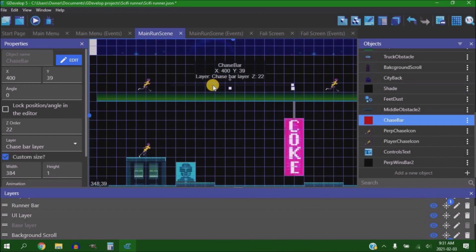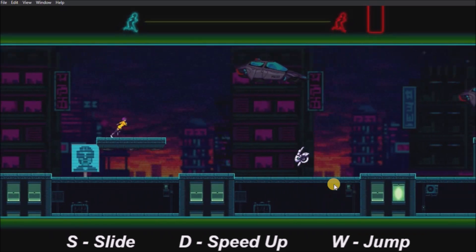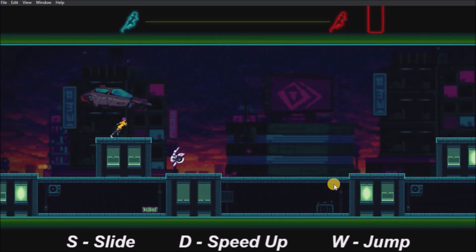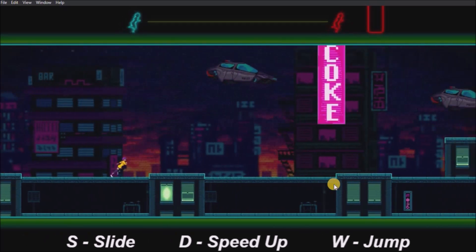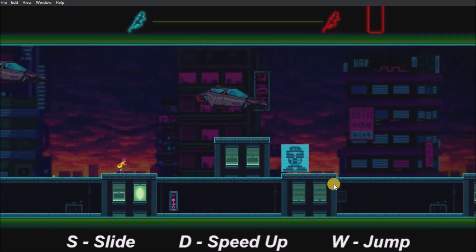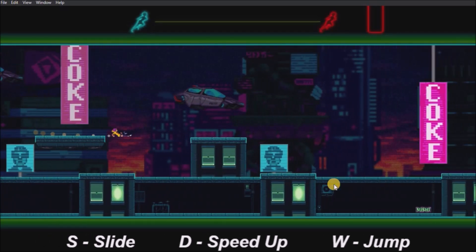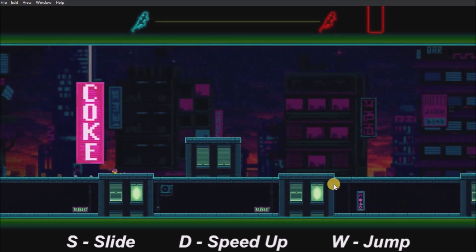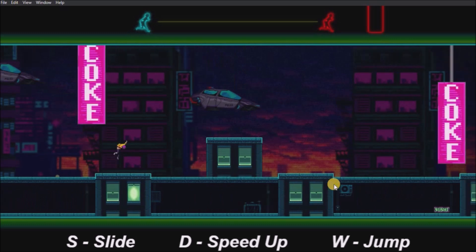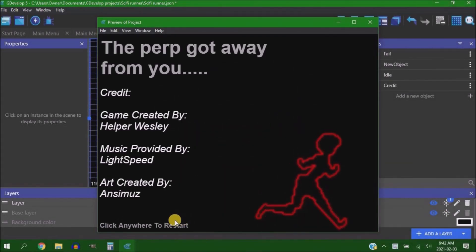Then I needed a win and fail state. Instead of just showing the number for distance to the perp, I made a bar on screen that literally got bigger or smaller based on the distance between you and the perp — the wider the bar, the bigger the gap, which is just a simple stretch effect. I took two blacked-out versions of the main character and put them on either end of the bar, one blue and one red to represent you and the person you're chasing. You win if you and the perp touch, and the perp wins if they reach the red door on the right.